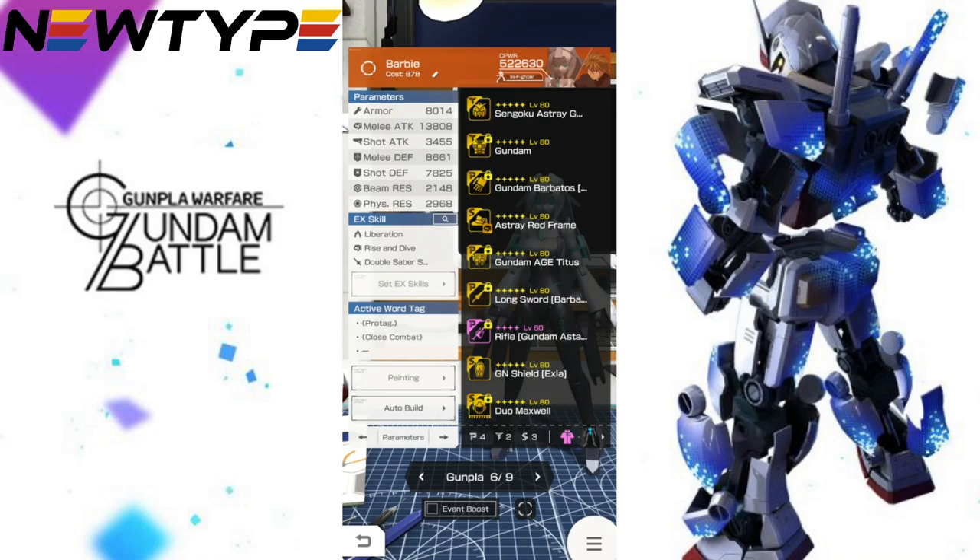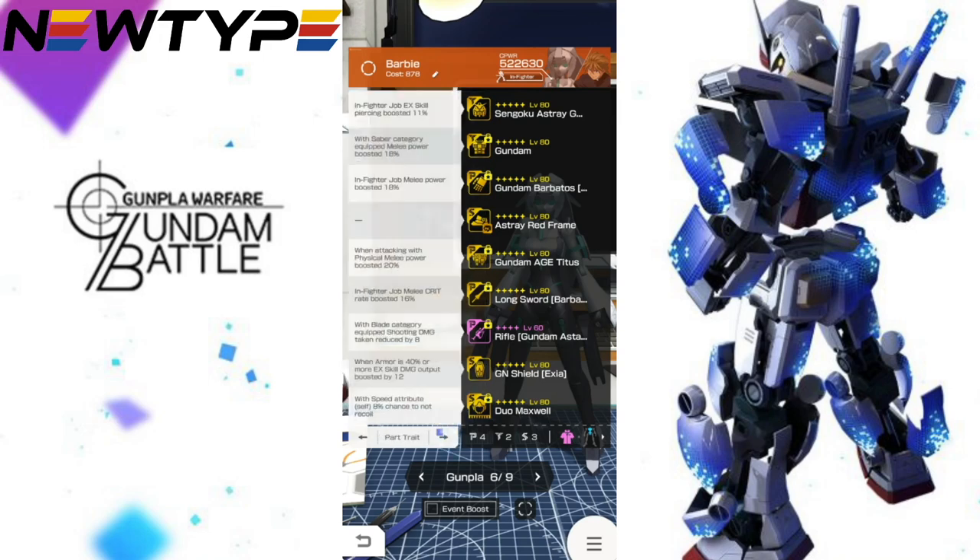Whenever you're utilizing this mobile suit, you basically put it on top of another existing mobile suit. Since this has melee-oriented EX skills, you'll want to center this around a melee-oriented suit. As you can see, I have mostly traits except for the Astray Red Frame legs, but you can have a total of nine traits on this MS plus the three default EX skills — that is super overkill.